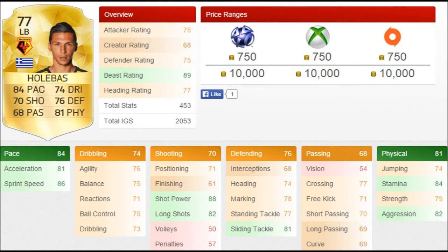Holebas has an absolutely incredible looking card. He has 84 pace, 81 acceleration and 86 sprint speed — that is amazing. He also has 88 shot power and 82 long shots, so if you want you can run down the line and instead of crossing it, just shoot. He also has 81 physical, 84 stamina and 82 aggression, so he's going to be sick for you at the back as well.